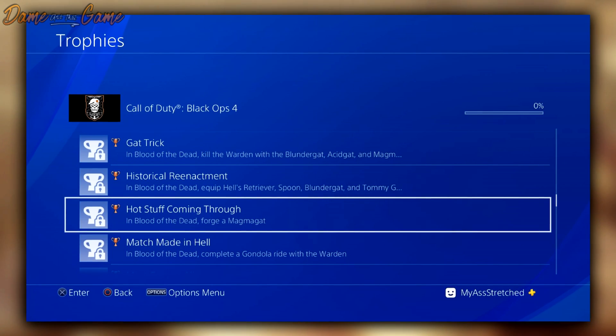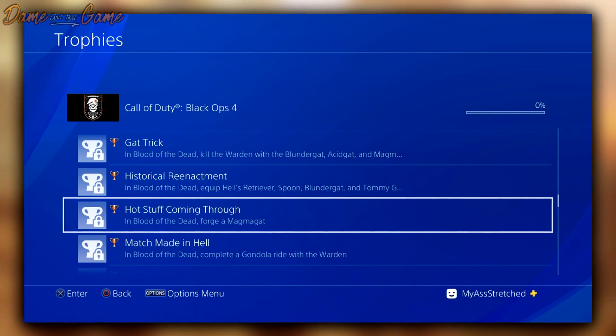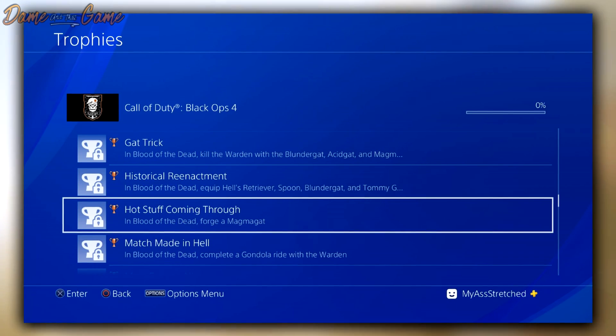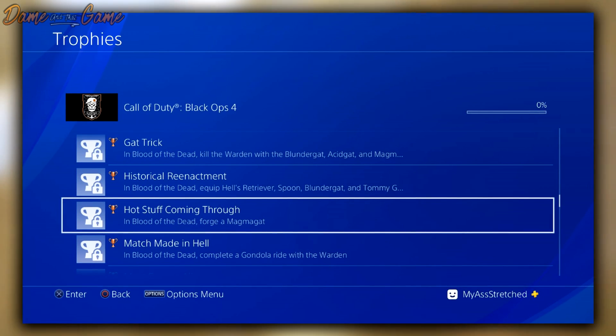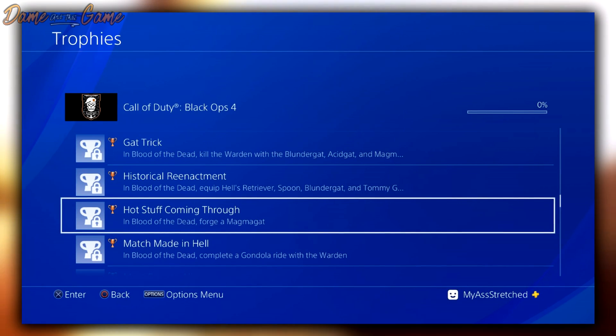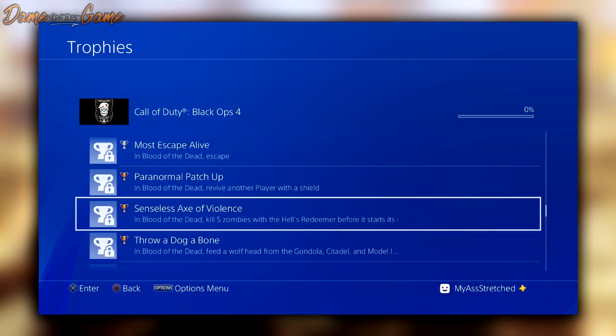Next is 'Hot Stuff Coming In' — in Blood of the Dead, forge a Magma Gat, which is going to be the variation of the Blundergat that you'll have to forge. Next is 'Match Made in Hell' — in Blood of the Dead, complete a gondola ride with the Warden. So the Warden will be returning from Mob of the Dead, and so will the gondola, and we're going to have to get very cozy with the Warden on a trip down memory lane.